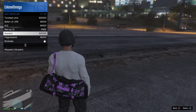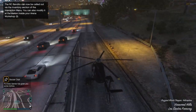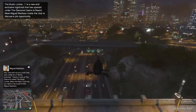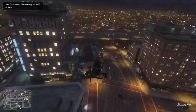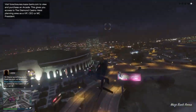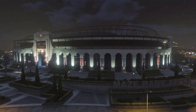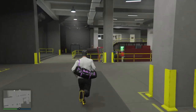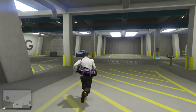Then fly back over to your arena workshop — I'm going to speed up this part. Once you've made it back into your arena workshop, go over to the vehicle that you're going to sell.